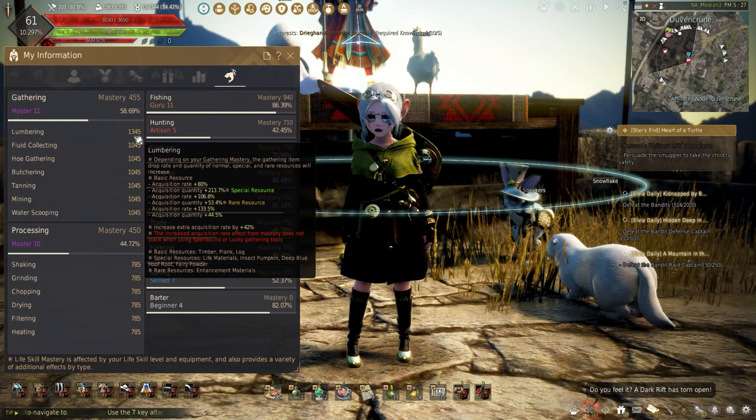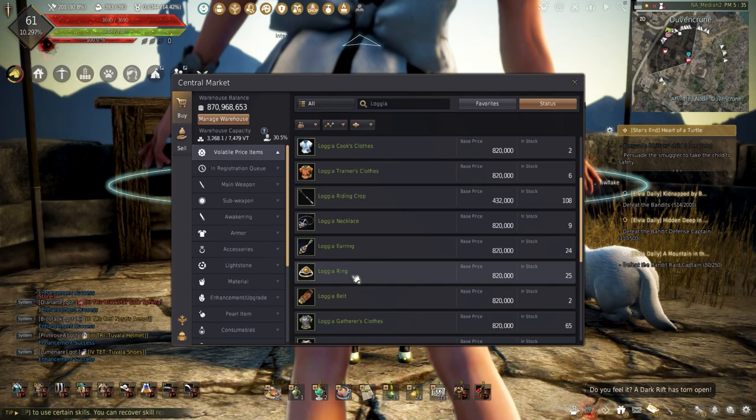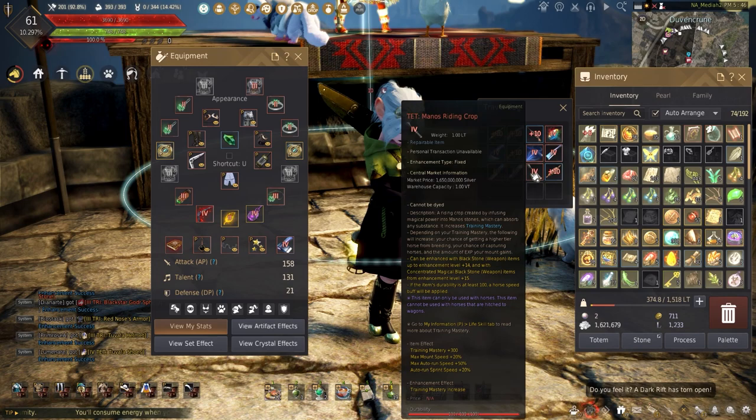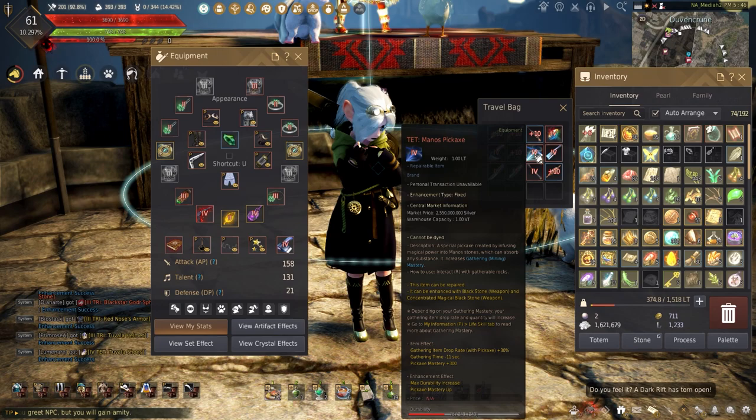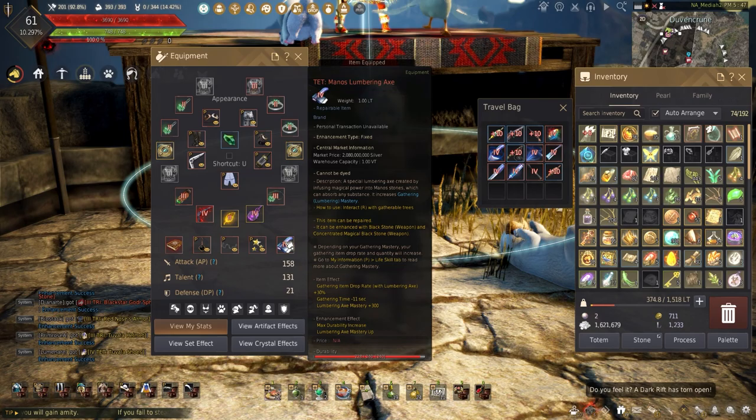The next step down this long road will be to replace the Tri Logia accessories with Tet. This will cost 900 mil total, but will boost mastery to 800. With 800 mastery, this is where the real gathering begins, but also where you start to spend billions. Replacing the late tool with a Tet Manos tool requires 1-2 billion, but gives 300 mastery alone. It is an investment, but worth doing. I chose to make and enhance all my tools myself to reduce the cost.